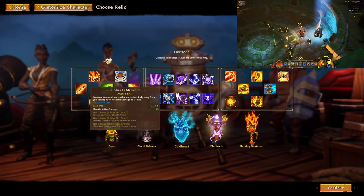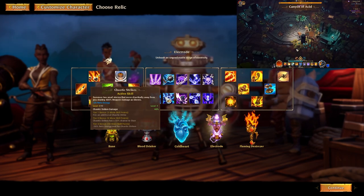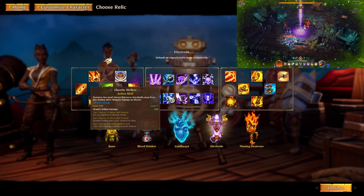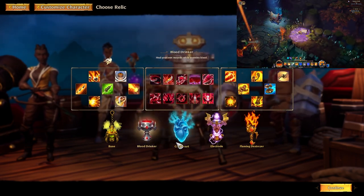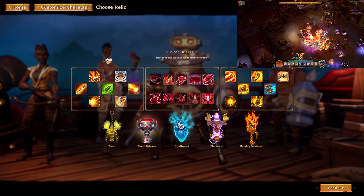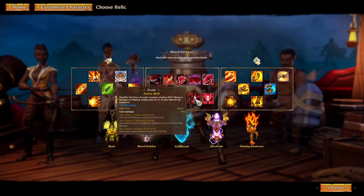Electrode's chaotic strikes is super easy — as I've kept saying in my streams, level up with chaotic strikes even if you don't want to use it in the end, and respec it later. Use it in the low levels and mid levels while you're doing the story, then maybe spec out of it. Good for direct damage builds. Blood Drinker's spinning blade is nice for direct damage and drain is amazing for direct damage on demand. They're not as high damage as Flaming Destroyer or Electrode, but you get extra survivability and healing, so it's still good.